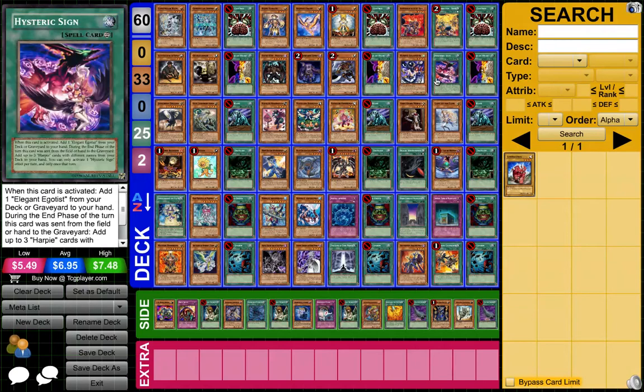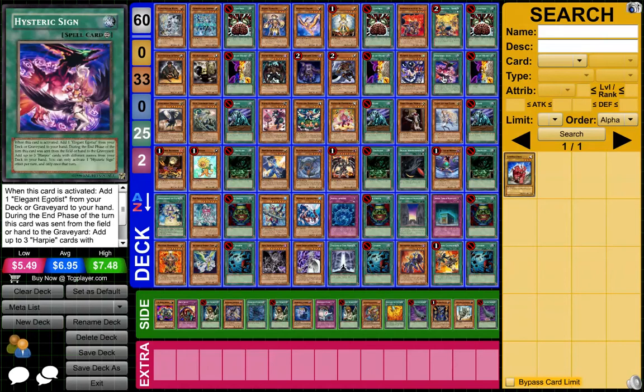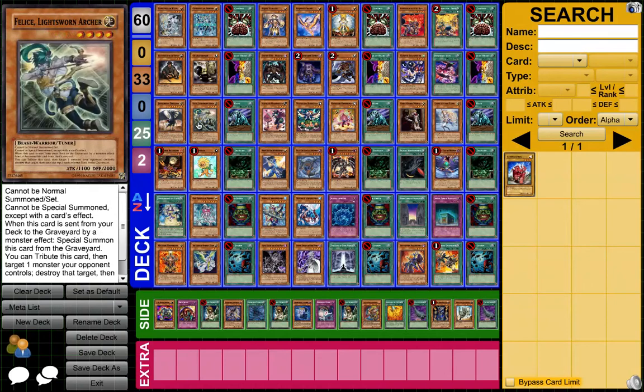Then you got Harpies — blow up backrow, make Rank Sevens, make Rank Fours, make anything you want, and still blow up backrow and get card advantage. Then you got Judgment — no — Lightsworns with the new support. There's a broken thing right here: it's a wolf that's a tuner, a Level 4 tuner that has two thousand defense, can blow up stuff, and can mill you three cards. How's that for a new card for Lightsworns?